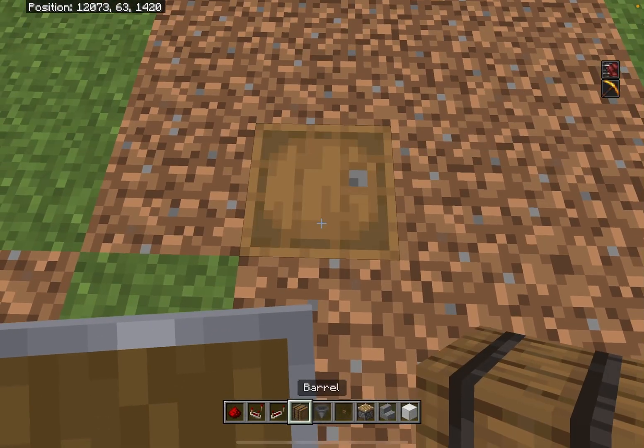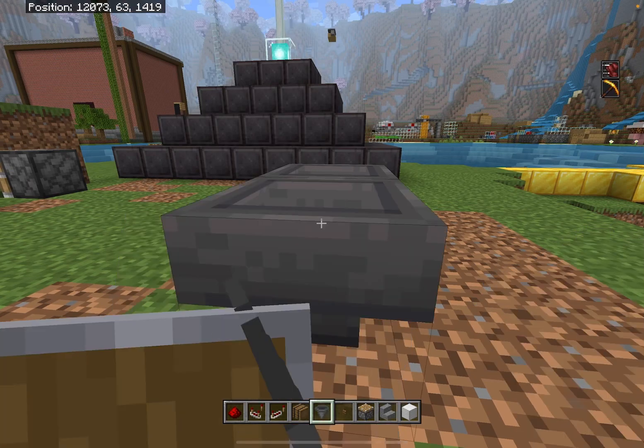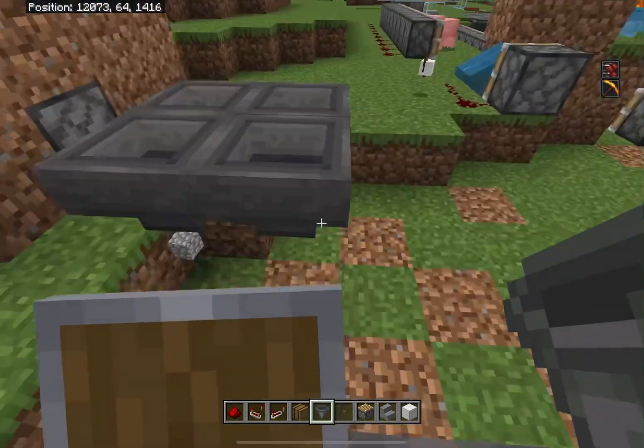What you want to do is dig a block, place a barrel at 1, 2, 3, 4, 5 hoppers.